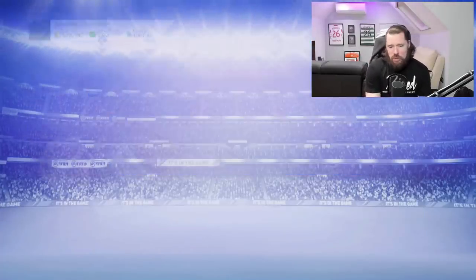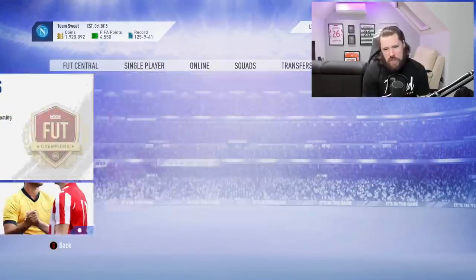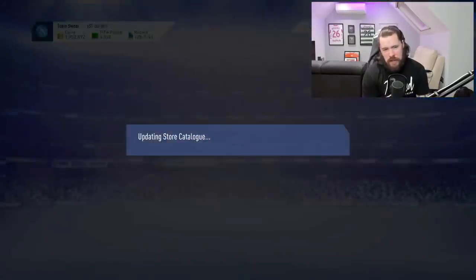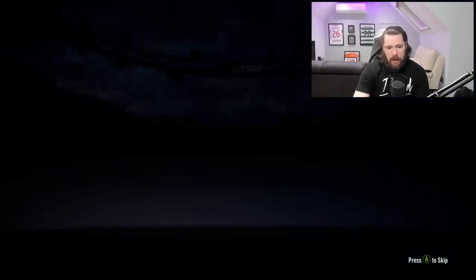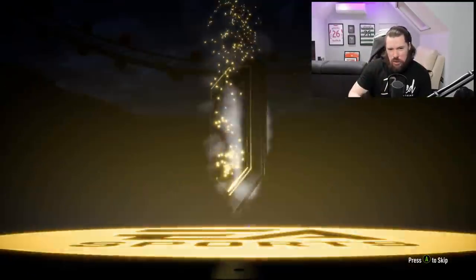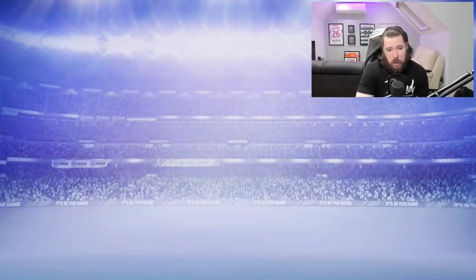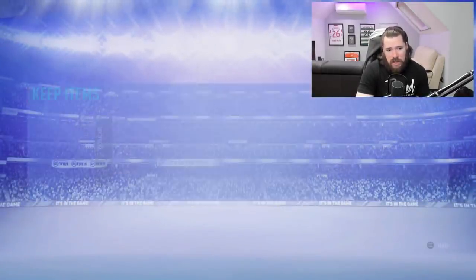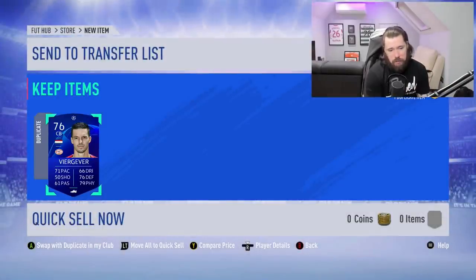I've got another pack here — I'm not trying to waste your time, but I do need a high-end player, even just an 82 or 83 walkout. Hopefully one of these is a duplicate. Okay, so we've got a duplicate — we're going to do it with this guy, Vir Giver. I have him as a duplicate untradeable.